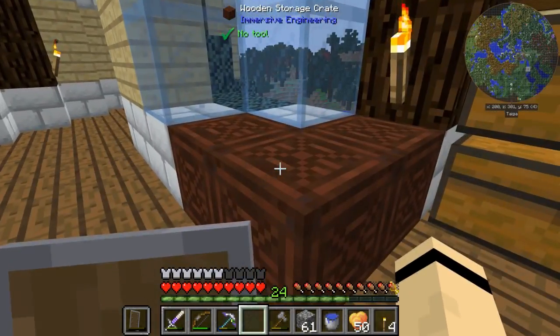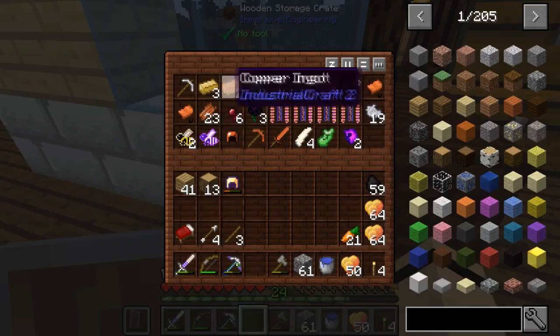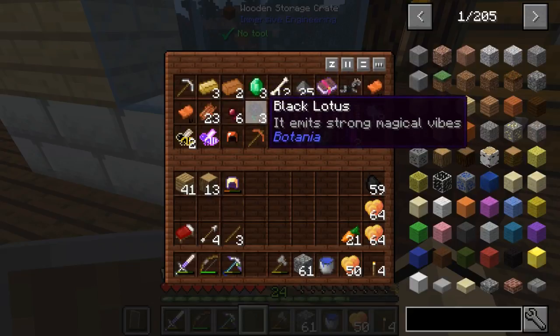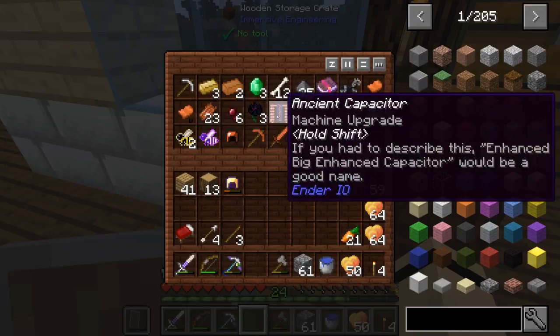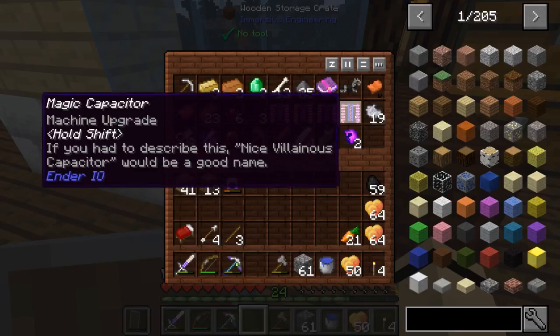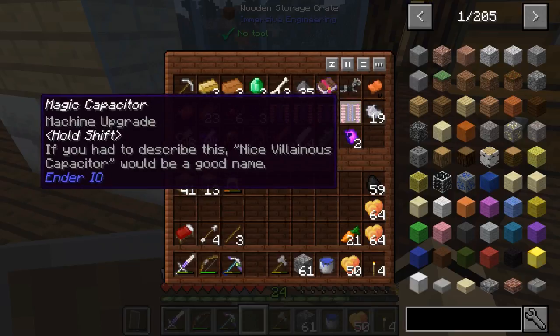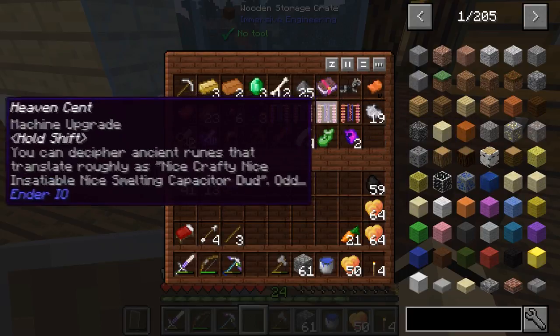It's in these Immersive Engineering crates. First one — not too shabby — got some emeralds and stuff like that. Found these black lotuses; don't know what that is, it's Botania, and I've never done anything with Botania so I don't know if they're worth anything, but I'll keep them. And then we got all these capacitors — heaven scent, magic capacitor, villainous capacitor.